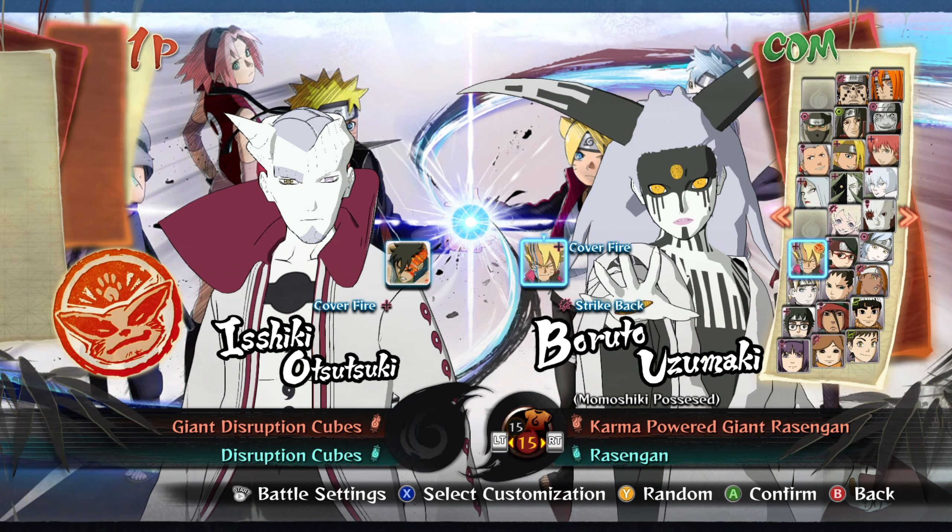For his neutral finisher, we could have him punch the opponent away - this clip right here is actually kind of weak - or maybe he can end it off with a flying kick, just like how he did to Naruto right here. So CC2 is gonna have to make it look cool or something. And then the down finisher...